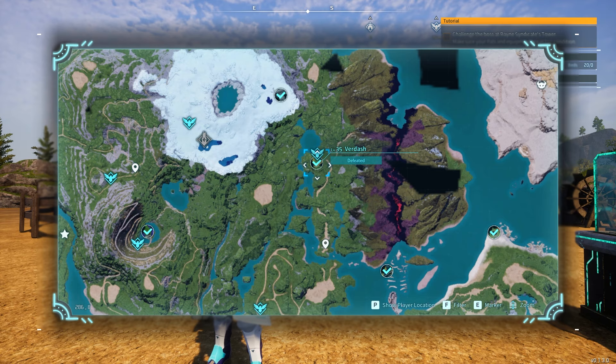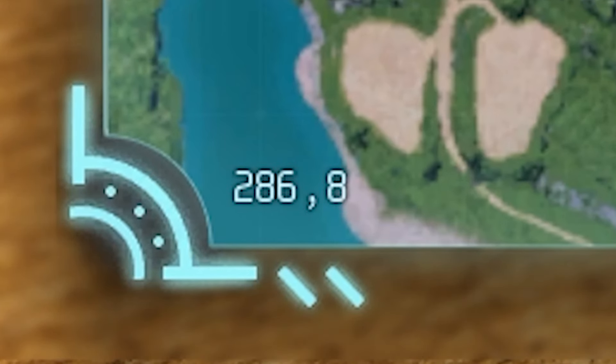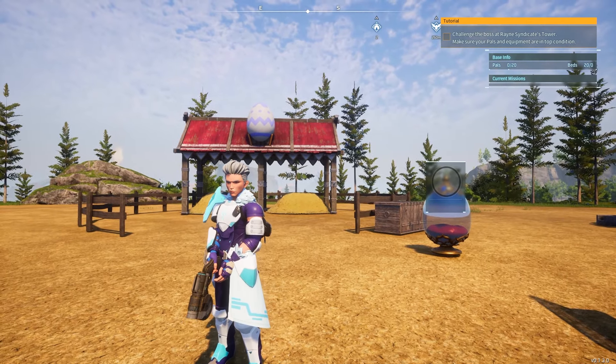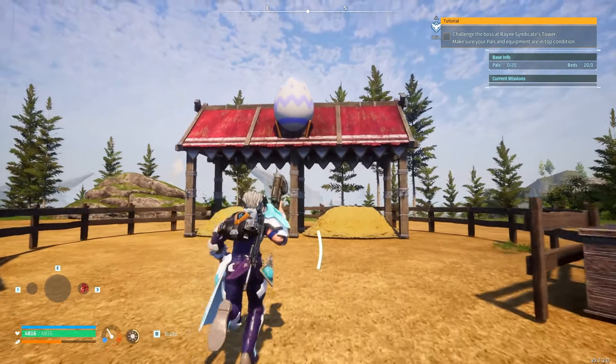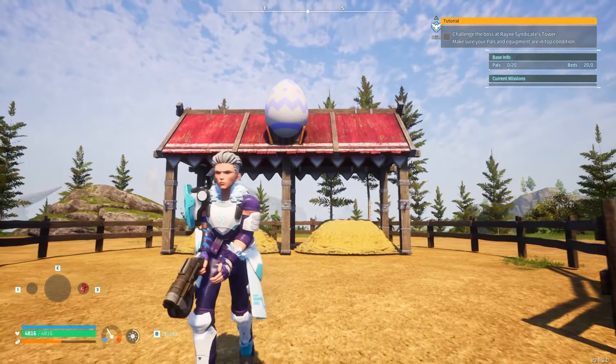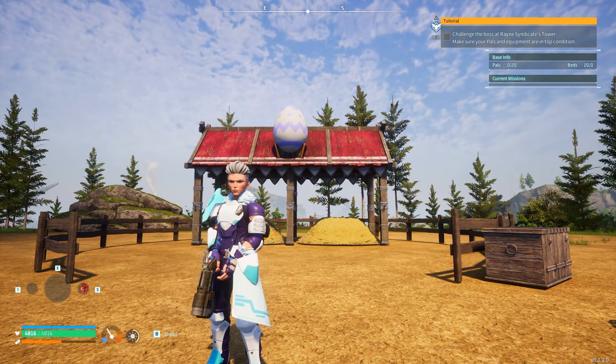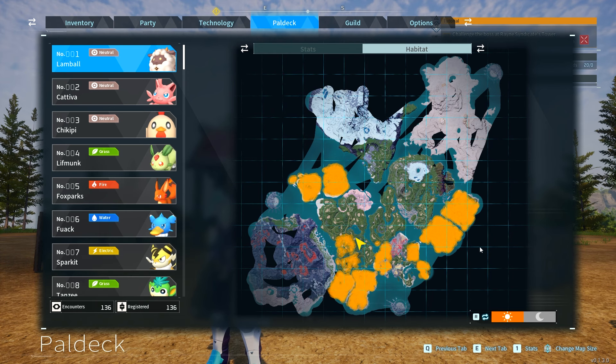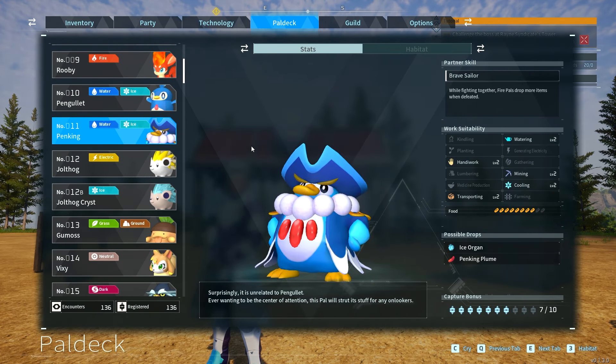It's really not easy to get — it's at 286.8 on the map. But we're going to breed it, and all you need is to be around level 19 to have the breeding farm. If you have the breeding farm, you can make a Verdash very easily. All you need is a Lamballe and a Penking — just a Lamballe and a Penking.